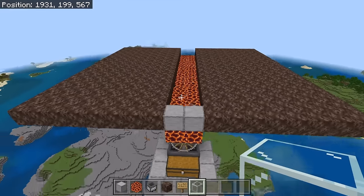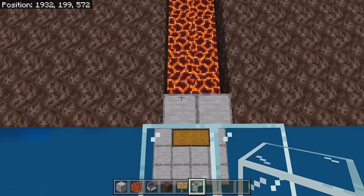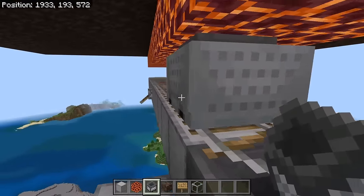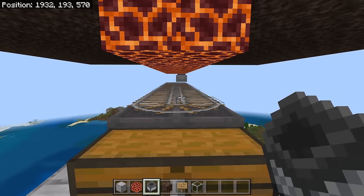The next step is to place 2 glass blocks over here. Now place 2 glass blocks over here, and 2 over here as well. Then break these 2 blocks. Now place a minecart hopper over here, then push it that way. That minecart hopper should travel along the rail system and will collect all the drops in this farm.